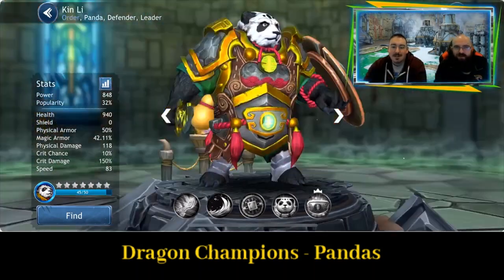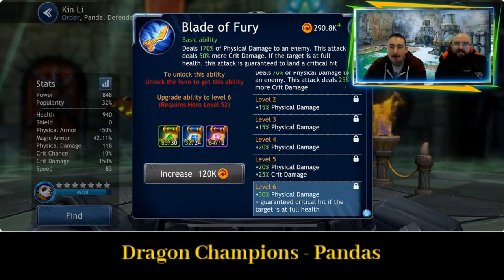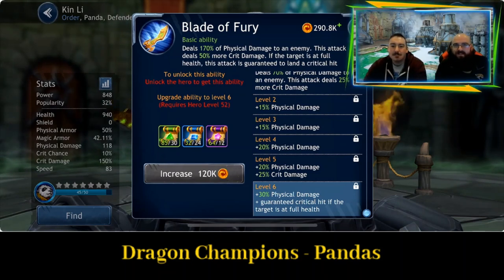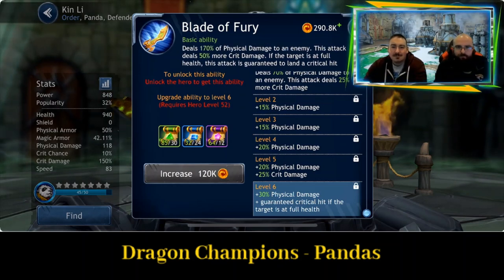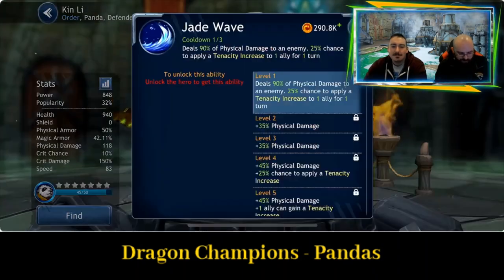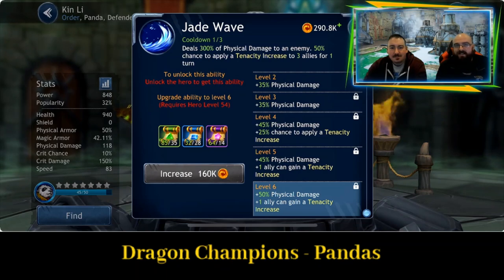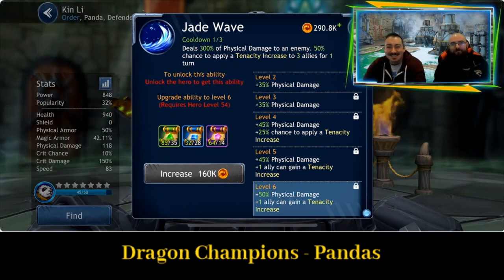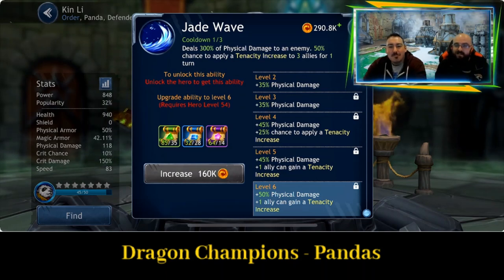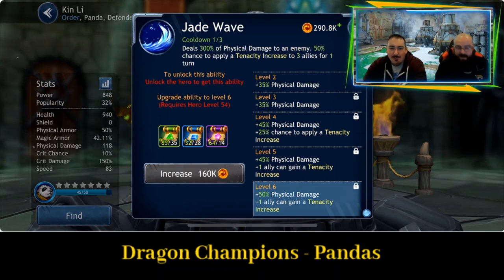Kin Lee — the big guy with the shield. What a beast — that shield and sword looks amazing. Blade of Fury: deals 170% of physical damage to an enemy; this attack deals 50% more critical damage, and if the target is at full health, this attack is guaranteed to land a critical hit. Really good at the start of the battle. Next up, Jade Wave: deals 300% of physical damage to an enemy, and a 50% chance to apply a tenacity increase to three allies for one turn. Tenacity up is really going to help against teams that are applying a lot of debuffs.